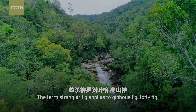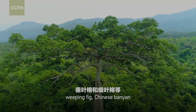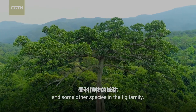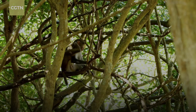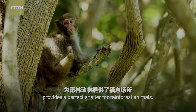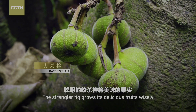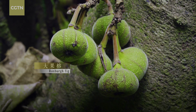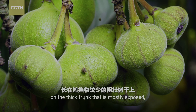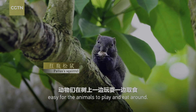The term strangler fig applies to the gibbous fig, lofty fig, weeping fig, Chinese banyan, and some other species in the fig family. Their luxuriant foliage provides a perfect shelter for rainforest animals. The strangler fig grows its delicious fruits wisely on the thick trunk, mostly exposed and easy for animals to play and eat around.